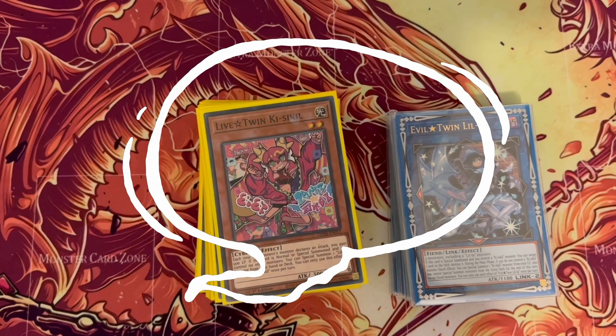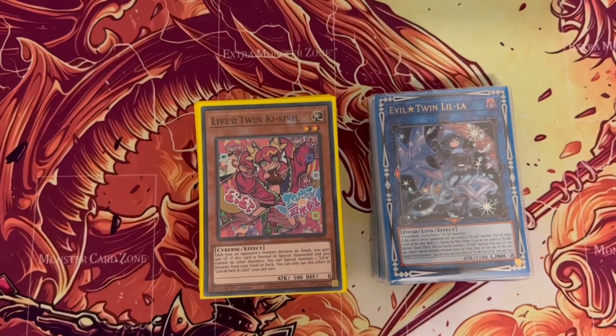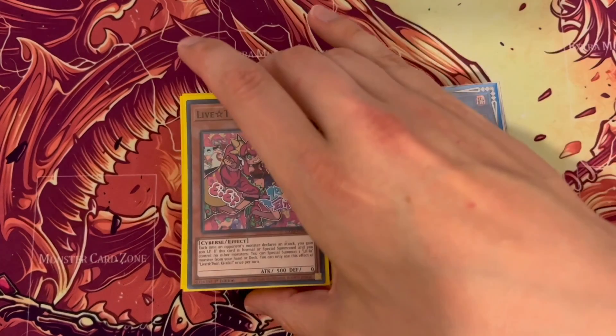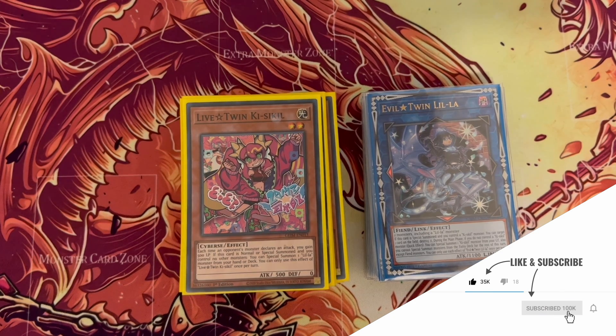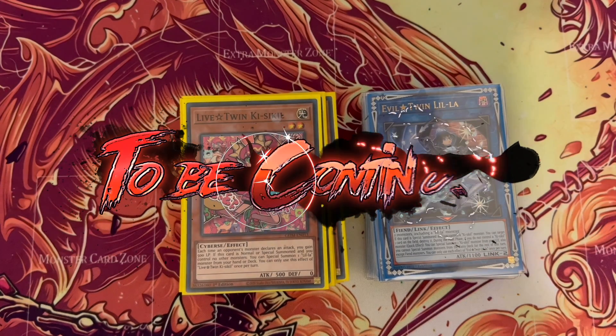If you like the video, drop a comment — whether or not it's to learn more about the deck. I did a combo video a few months ago, so if anyone wants to see an updated version of that I might do a new one to go through some of the additional plays. This is also going to be a good strategy to learn when the Spright stuff comes out, as Live Twin seems to work quite well alongside that. If you like the content, remember to subscribe, like the video, and drop us any comments. This is Kat from Set Free Impasse — thanks for watching and catch you later, bye!